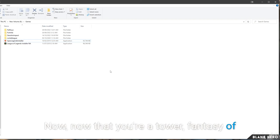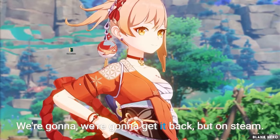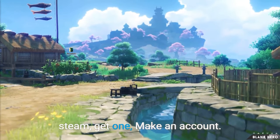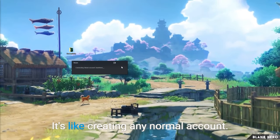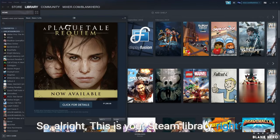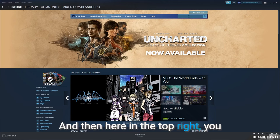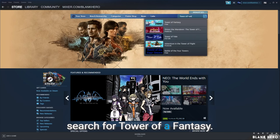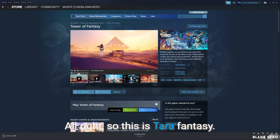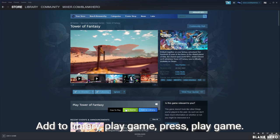Now that Tower of Fantasy is no longer on your computer, don't cry — we're going to get it back, but on Steam. Open up Steam. If you don't have Steam, get one and make an account — it's not that hard. This is your Steam library. Go to the Store, and in the top right, search for Tower of Fantasy. It should be there — it's a free game. Go to the page and hit Play Game, then Add to Library.